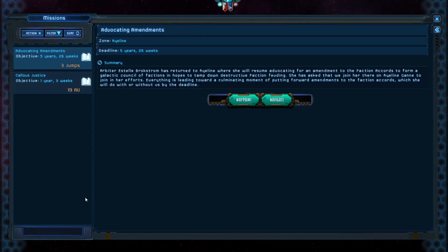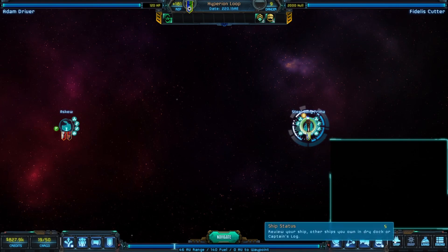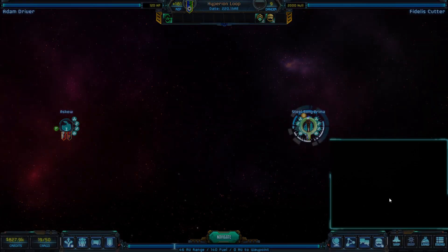We're at this point in the story — Callous Justice, 19 AUA. We go deal with this and we're going to get a story character on our ship. Bounty hunters are going to come after us, so we need to upgrade the ship, and we're going to do it on this particular planet.